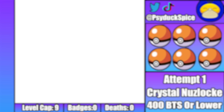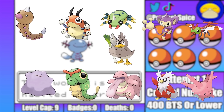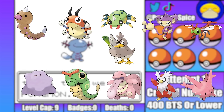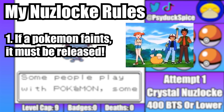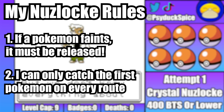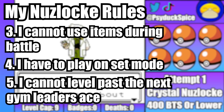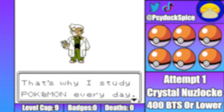So what do Pokemon with a BST of 400 and below look like? These 11 little powerhouses, and I'm going to need every single one of them if I want to become the champion of Johto, because in a Pokemon Nuzlocke, if a Pokemon faints, it's considered dead and must be released. I can also only catch the first encounter per area. Let's go see if these amazing Pokemon have what it takes to become champions.